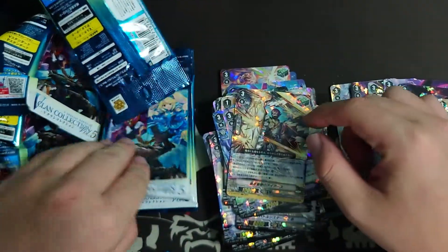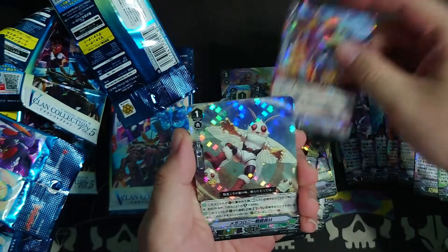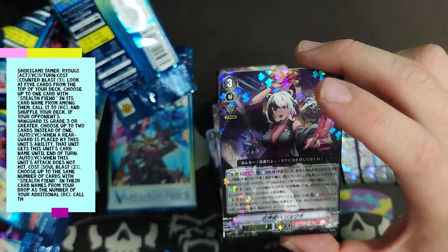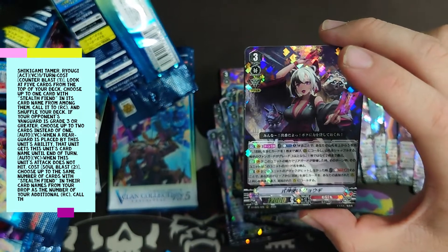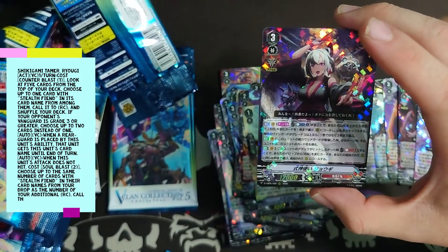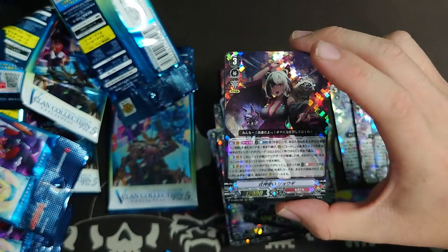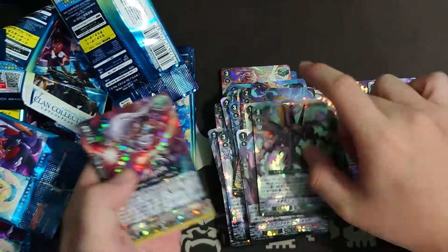Some Spike Brothers reprints, Steel Guardian for Genesis. We are left with 3 packs — that means we are left with 3 more Grade 3s we haven't seen yet, and we haven't seen our SP yet. This is a Mega Colony card, and we have another Trooper — the Murakumo Trooper: Shikigami Tamer Ryogi. Skill: Counter Blast One, look at 5 cards from the top of your deck, choose up to 1 card with Stealth Queen in the card name, call it to Rear Guard Circle and shuffle your deck. If your opponent's Vanguard is Grade 3 or greater, choose up to 2 cards instead of 1. When a Rear Guard is placed by this unit's ability, that unit gets this card's name until the end of that turn. Gets multi-attack, and when you call a Rear Guard, that Rear Guard gets this card's name. Kill Guardian for Murakumo.